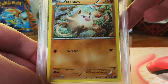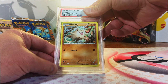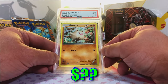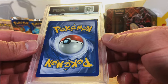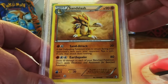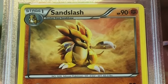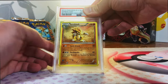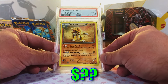Another Mankey Common, this time from Plasma Freeze. Like the artwork on this one. I'm gonna guess a 9. Mint 9 - sweet. Love my original 151, I'll take it. Sandslash Uncommon from Boundaries Crossed. There was something about this artwork that I liked. It's also an original 151. Mint 9 - I'm hitting 9. I'm loving this. We're nearing the end, got five more.